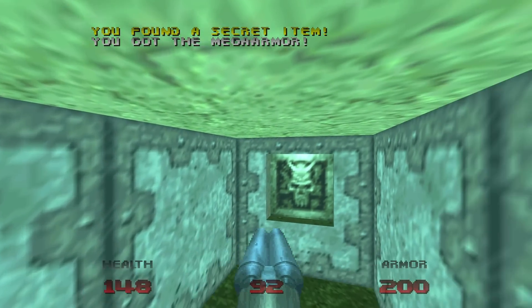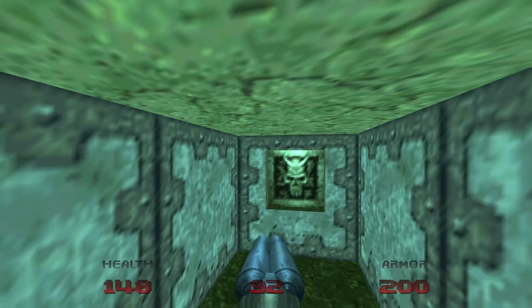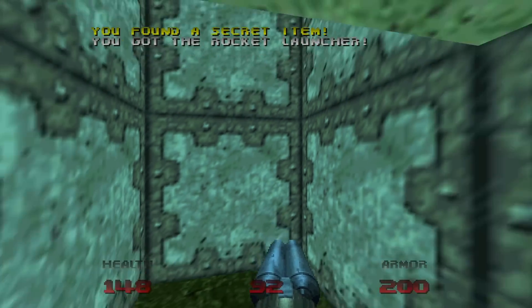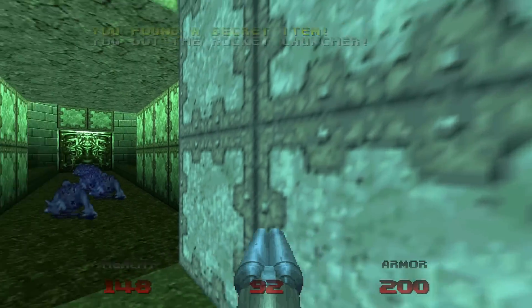We'll approach the alcove at the end and then back up for a secret mega armor. Up here we are trapped, but this switch will lower us down. We'll face the switch and turn left and press on the panel to open up a secret rocket launcher. And now we'll lower back down.